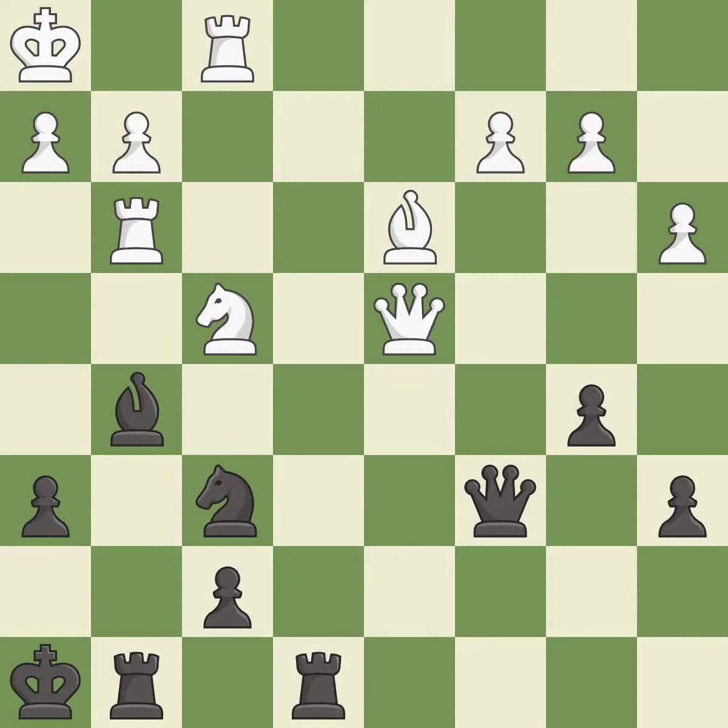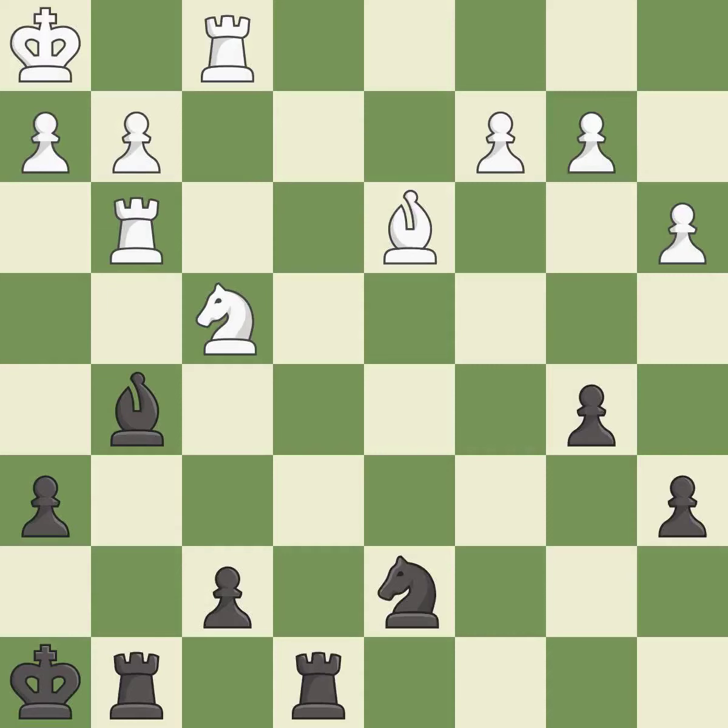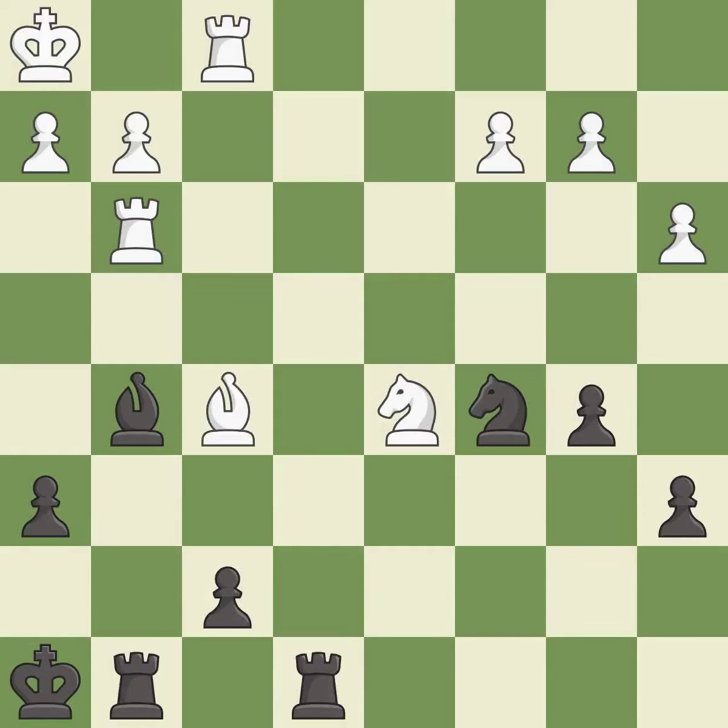This overlooks an opportunity to double rooks on a single file. This permits the opponent to win a tempo by threatening a queen — it is an inaccuracy. This misses an opportunity to win a tempo by threatening a queen — it is a mistake. This overlooks an opportunity to move a queen to safety — it is a miss. Takes back — it is best. This threatens to fork pieces — it is an inaccuracy. This overlooks an opportunity to defend a pawn that was under attack — it is an inaccuracy. The game is still close to equal, but white lost their advantage — it is a mistake.